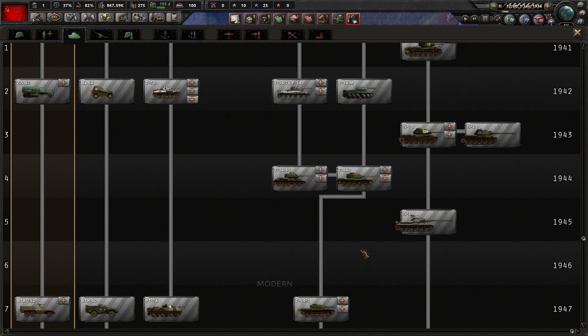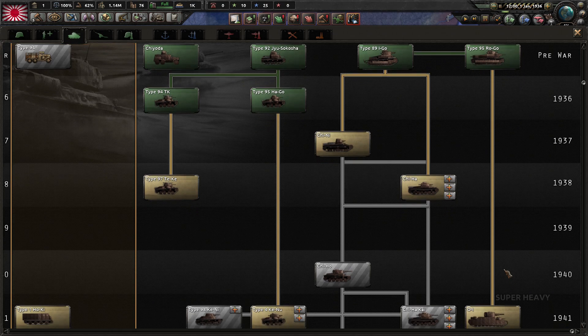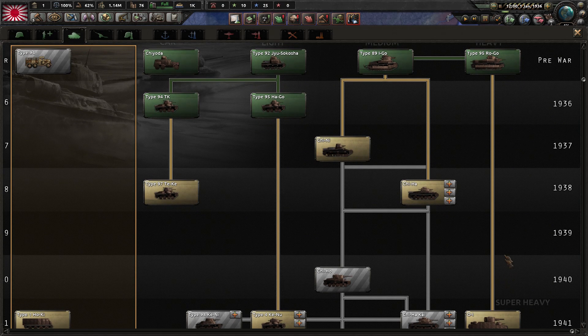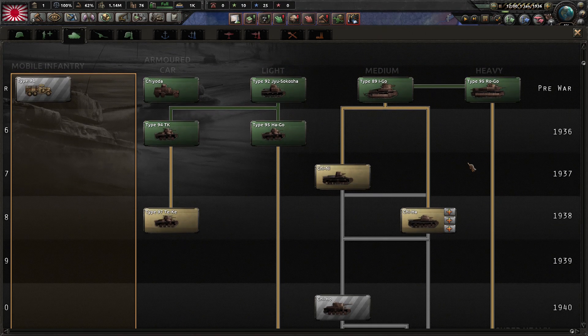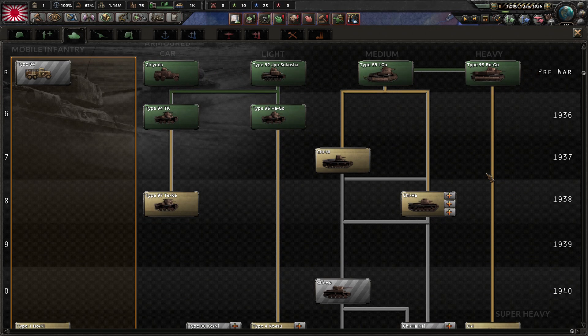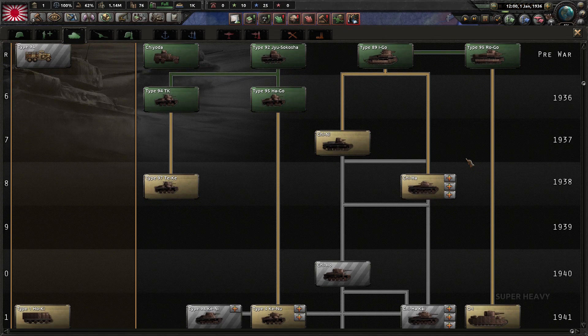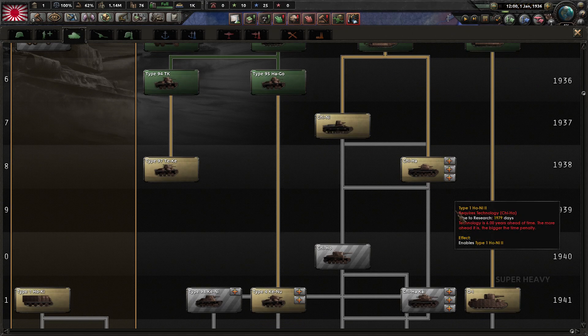Another nation with this is Japan, which might surprise some. We've made a proper tank tree for Japan — I can tell you that was quite a piece of work. I think I might have summoned one or two Japanese Oni demons reading through all the various tank names: Higo, Hogo, Chi-ni, Chi-ha, and so on.